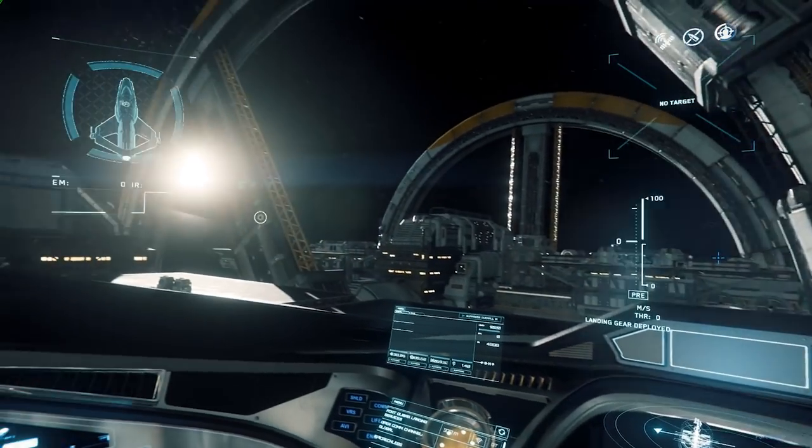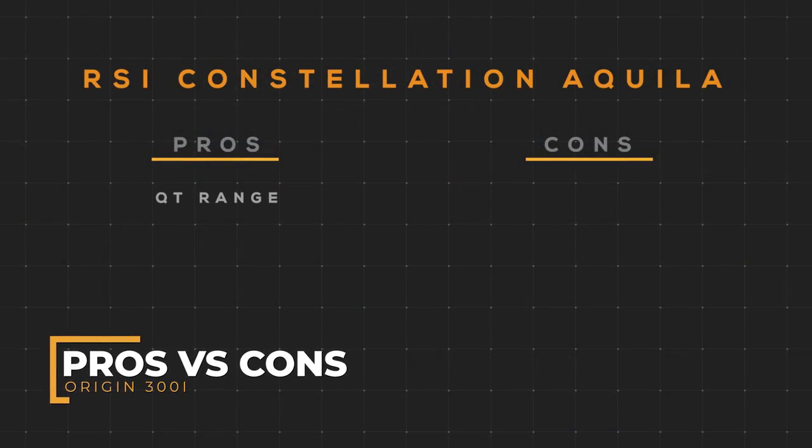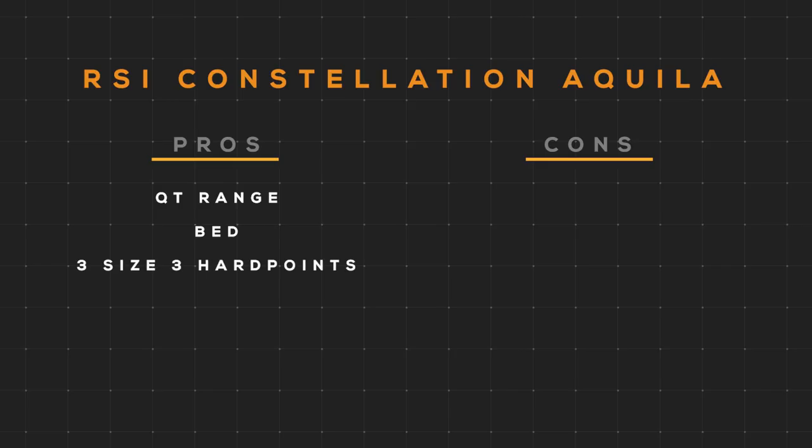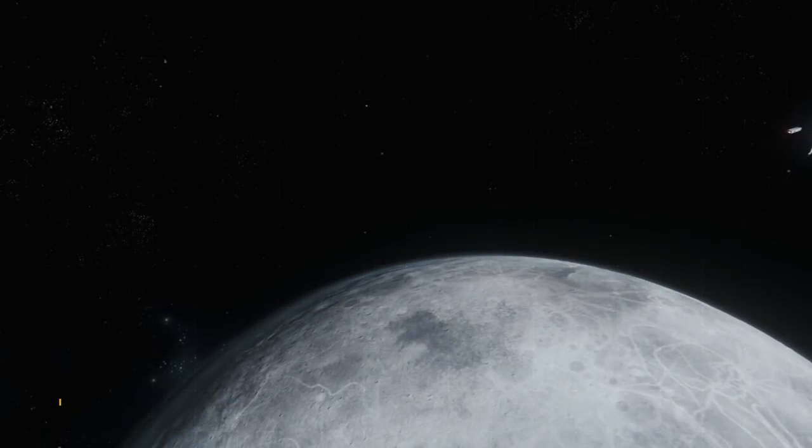The 300i does come with an ejection feature. Its pros are its QT range of 71 gigameters, a bed to log out in, three size 3 hard points, and Omni Sky lasers that can be taken off and equipped on any ship. Its cons are a slow max yaw pitch rate, slow afterburner speed, weapon DPS without filling the third hard point being subpar, as well as its missile payload.